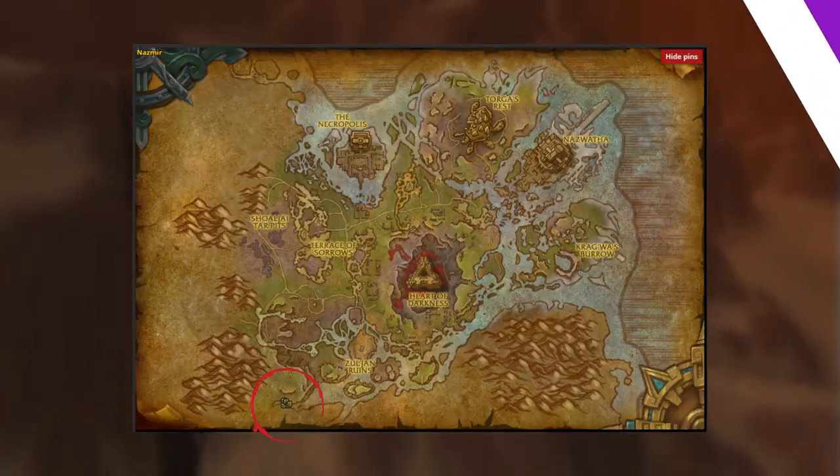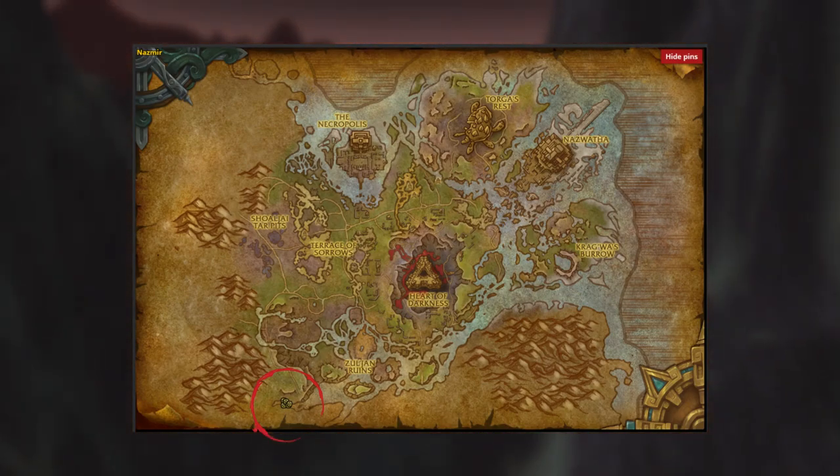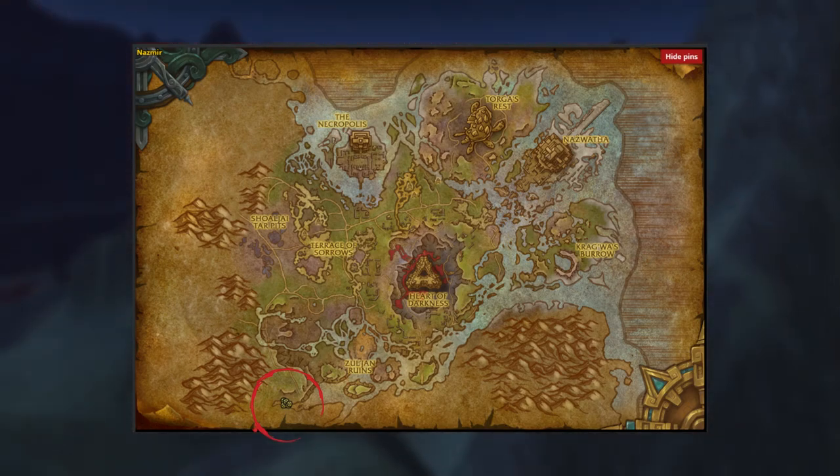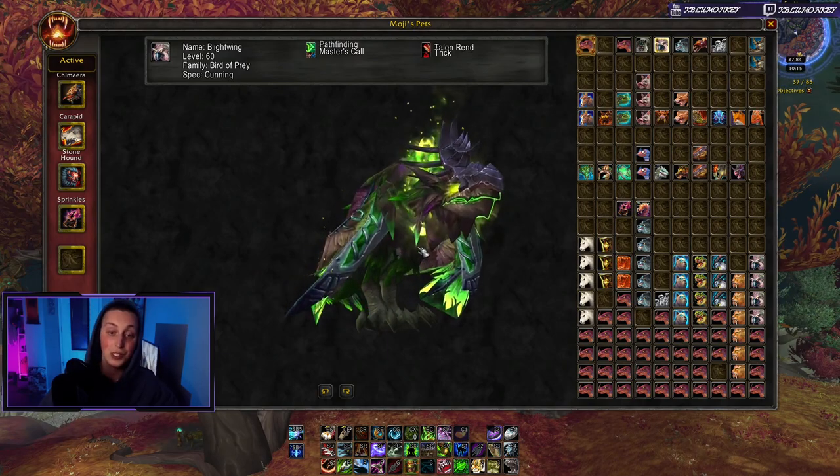If you're playing Beast Mastery, take a Cleft Hoof; if you don't have one, take a gorilla. If you're playing Survival or Marksmanship, take a gorilla. The Ridgeback Alpha spawns at the top of a waterfall at the very bottom of Nazmir, almost at the top of Zuldazar.